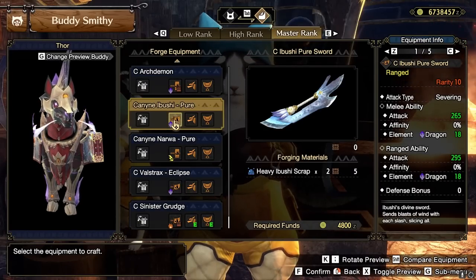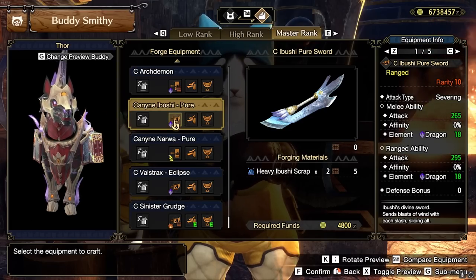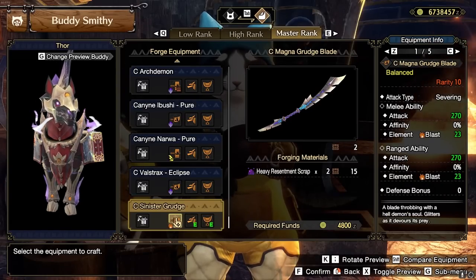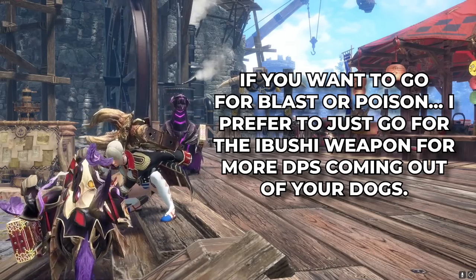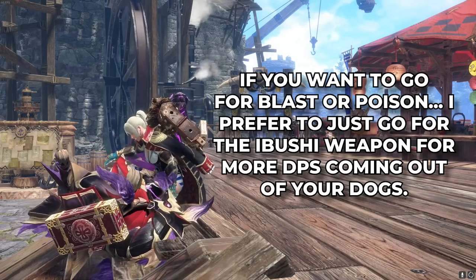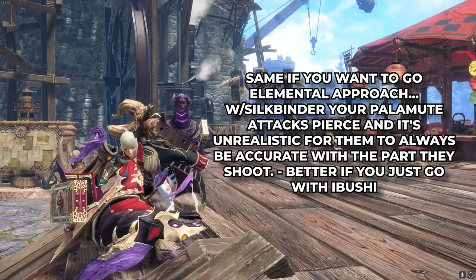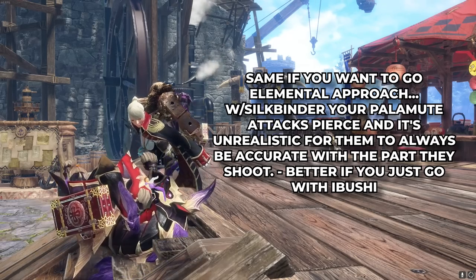The best weapon for your dogs if you're going for damage would be the Ibushi Pure Sword. Disregard the element — you're after the ranged ability attack. For applying status: for sleep, go for the Disaster Rebelle; for paralysis, the Jelly Travel Bag; for blast, scorned Magnamalo's weapon; for poison, go for Camellios. We don't actually recommend blast and poison — you're better off with the raw setup using Ibushi Pure Sword for better damage. Elemental weapons are a bit behind the raw of Ibushi Pure Sword, and for them to beat it, your dog would need to be firing at optimal elemental hit zones on the monster, which won't be realistic.